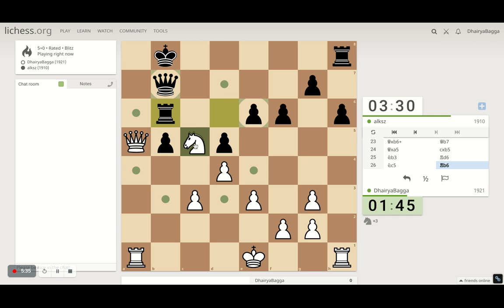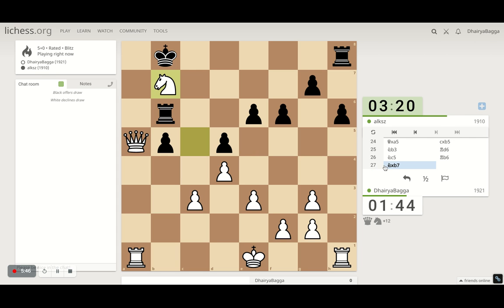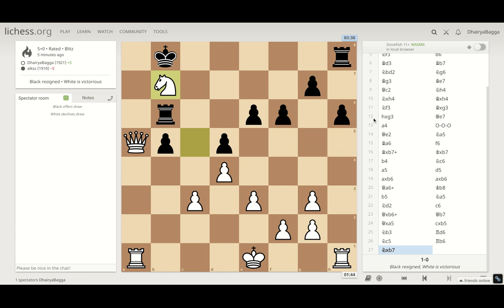He gives away the queen! To save his position he had to play the queen there — wow. Oh, that was a mistake. Why is he offering a draw? No way — he gave away a queen, so no draw. A quick game that ended with the London System. Let's analyze how the game went.